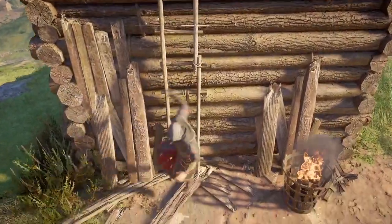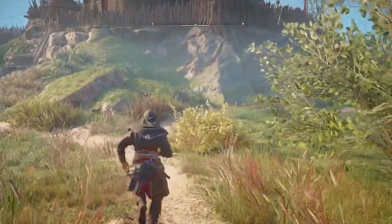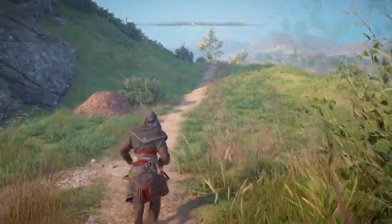This is the Mentor of Alamut armor set. This is Amber — thanks for watching. Subscribe to my channel for more tips and tricks for Assassin's Creed Valhalla.